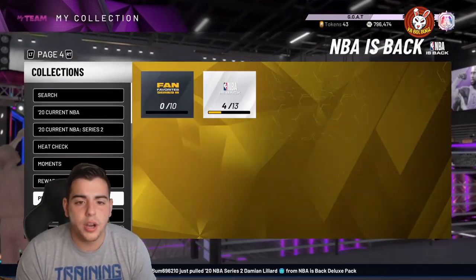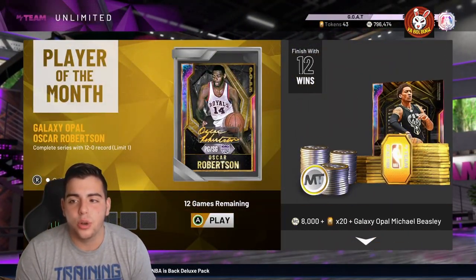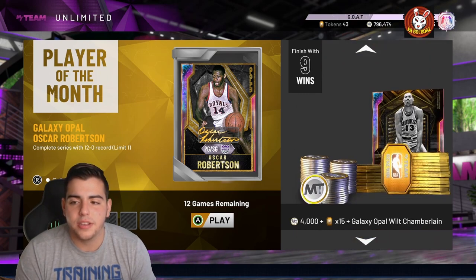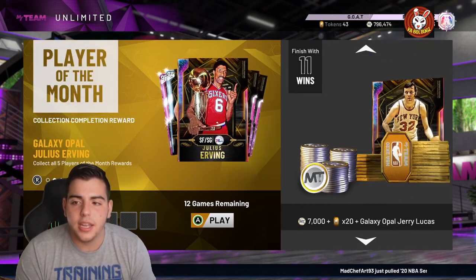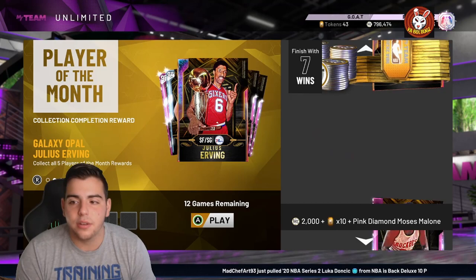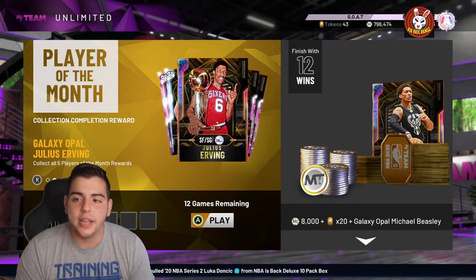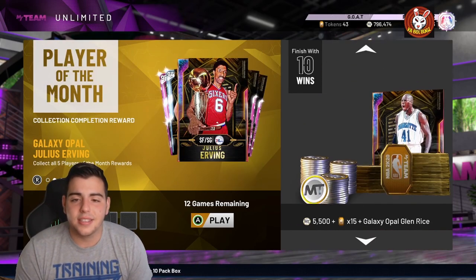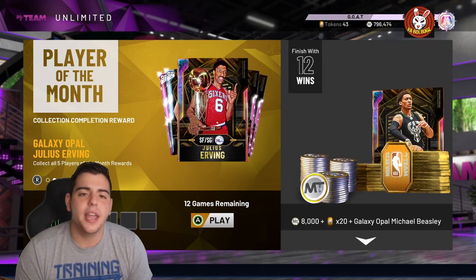If you go 12 and 0 this month you get a free Galaxy Opal Oscar Robertson — very very good rewards. Glenn Rice is the best other than Oscar Robertson, then Beasley and Jerry Lucas, then Worthy, then Wilt. For Rudy Gay — who I think is GOAT tier — you need to collect Jerry Lucas, Glenn Rice, Wilt, James Worthy, and Moses Malone. I only need Glenn Rice, so I'm going to grind very hard to get him.